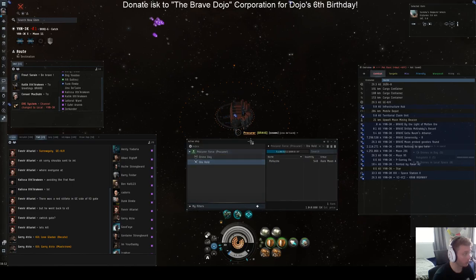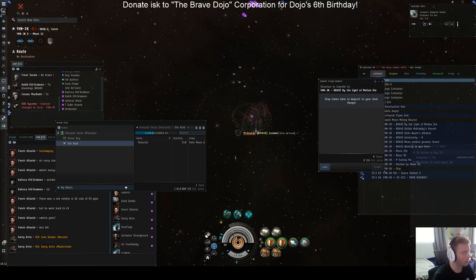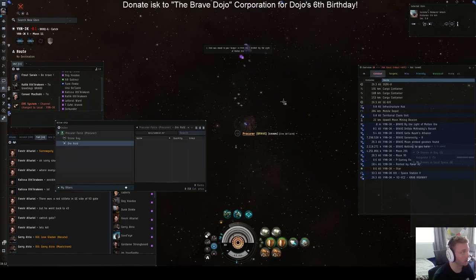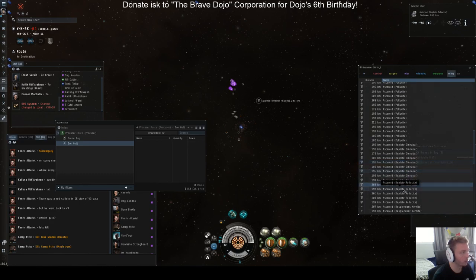One way to make sure you're maximizing your ISK is to go ahead and use the cargo deposit — this is pretty cool. I think it's about a year old now. Instead of docking up and waiting for the screen to load so you can drop your ore, you just right click, open cargo deposit, go ahead and hit transfer. Then you can warp right back on the field. This time I'm going to go for some replete Polycyte.